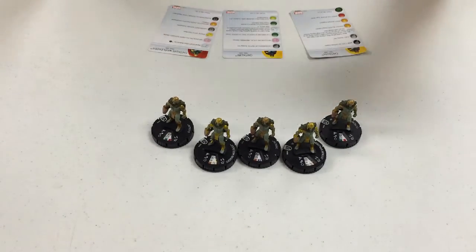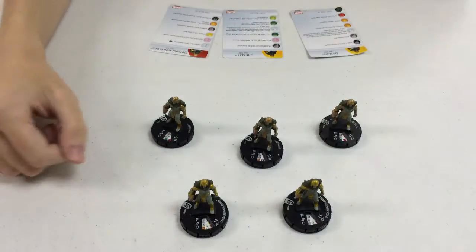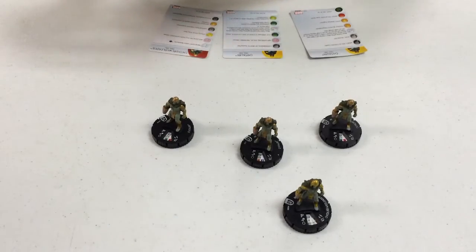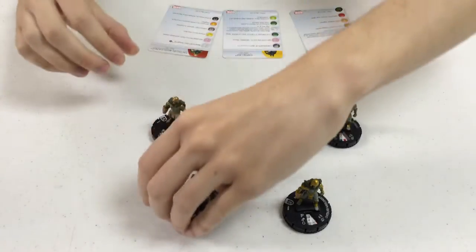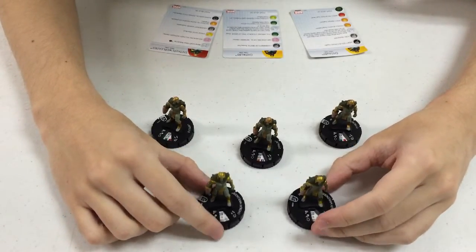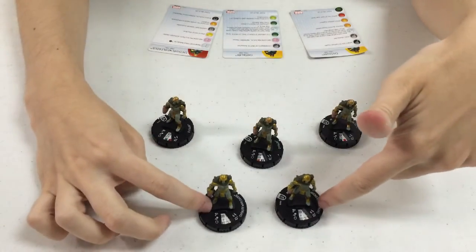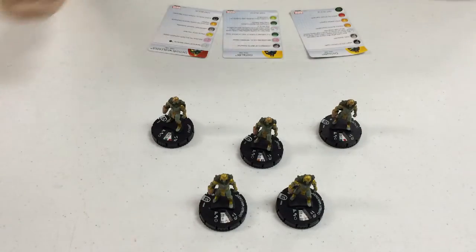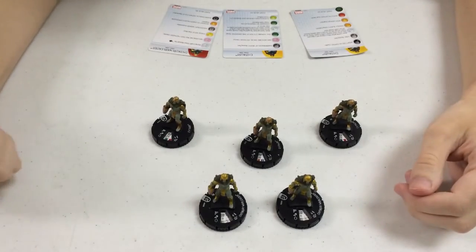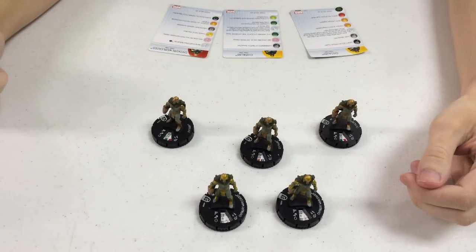Much, much nastier. While their defenses aren't necessarily high, some of them don't need it. You need to have at least two war leaders, because they're special — not on their first click, they have 11 attack and 3 damage for 80 points. They also have transporter and flight on the clicks where they have that speed power, which is invaluable because none of the Chitauri fly and they need to get around. You want to group them with at least one other Chitauri anyway, because they have leadership and perplex, and they can use perplex twice if they remove a token from a Chitauri with leadership.